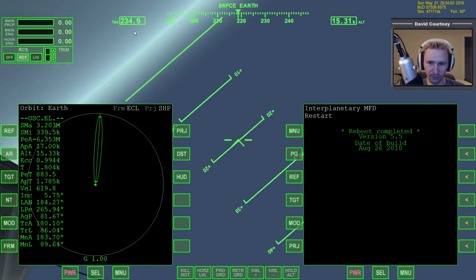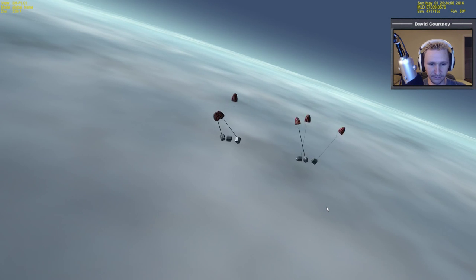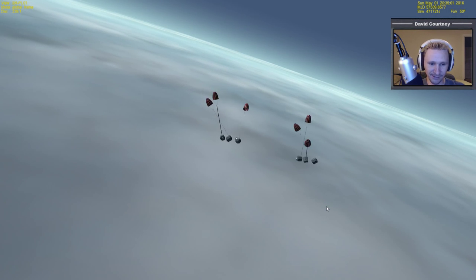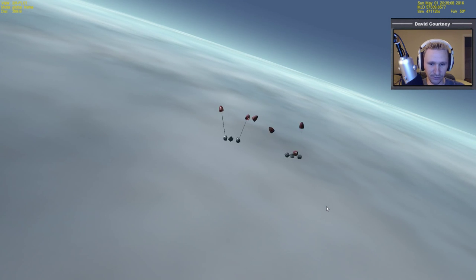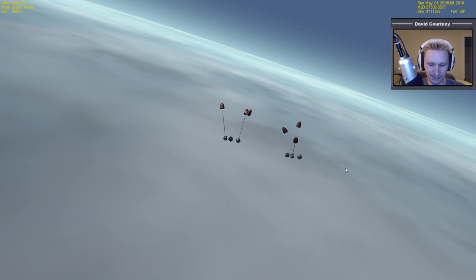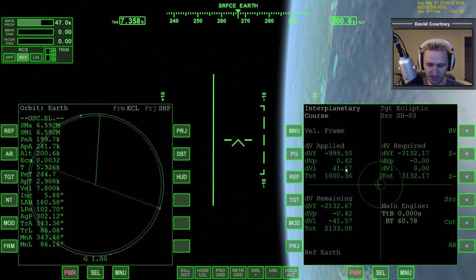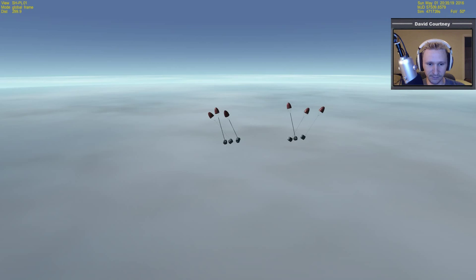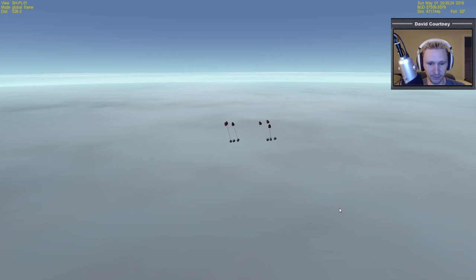Now we're at 200 meters a second, so probably any second now the main chutes will come out. And remember, I've got the Shuttle A up in orbit right now doing its braking burn, doing its orbit insert. I kind of need to check on that, but I want to see the main chutes come out. I caught it just in time. The main chutes haven't come out yet, so we'll get to see that. The orbit insert is basically done — it didn't look quite right to me, so I'll have to fix that orbit a little bit.